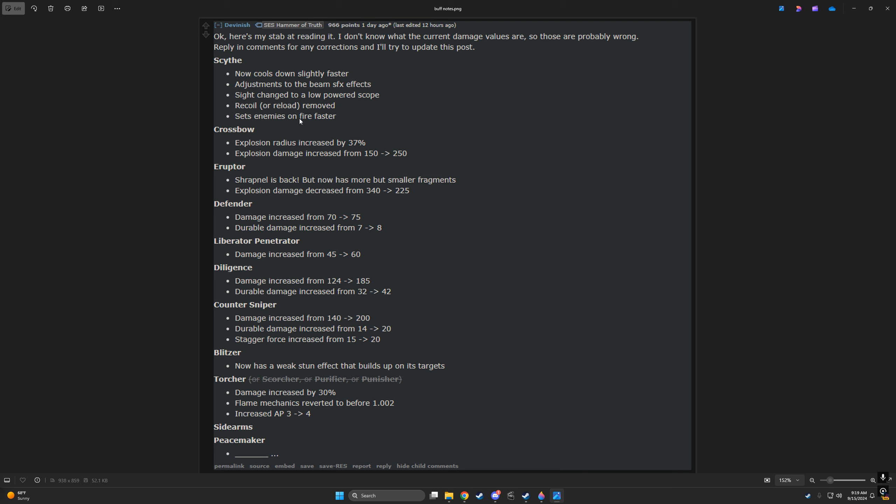So, the Scythe cools down differently and has different effects. It has a low-powered scope and might have no recoil or reload. It sets enemies on fire faster. So huge Scythe buffs.